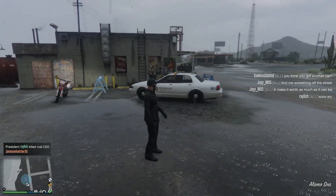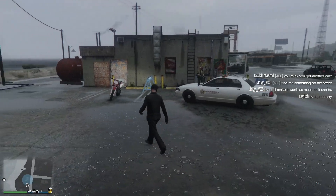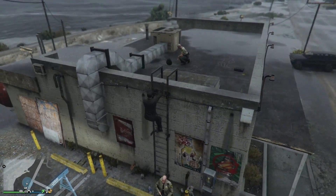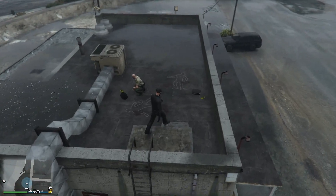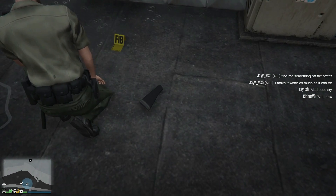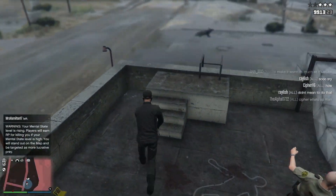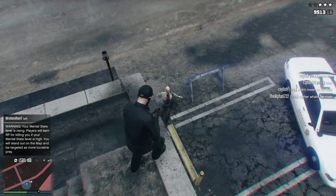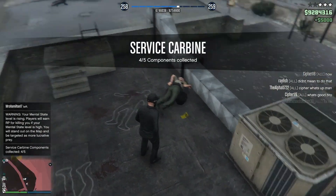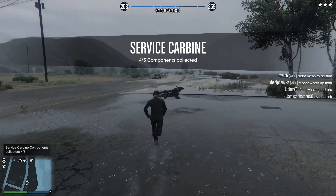The session has to be active for 20 minutes, so if you go into a public session with 10 plus people, more than likely it's been active for at least 20 minutes. You have to come to these crime scenes and search the scene for evidence, which will be parts of the gun. You can see there's the stock to the Special Carbine right there. Pull out your weapon and kill both cops — you will get a wanted level — then come over here, pick up the part, and that's my fourth out of five parts.